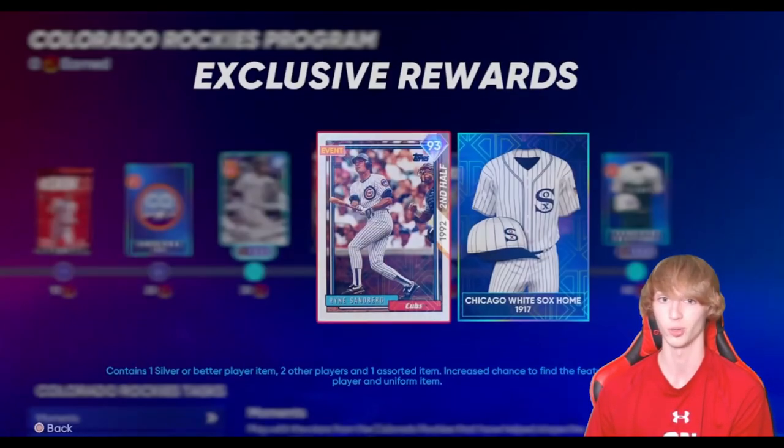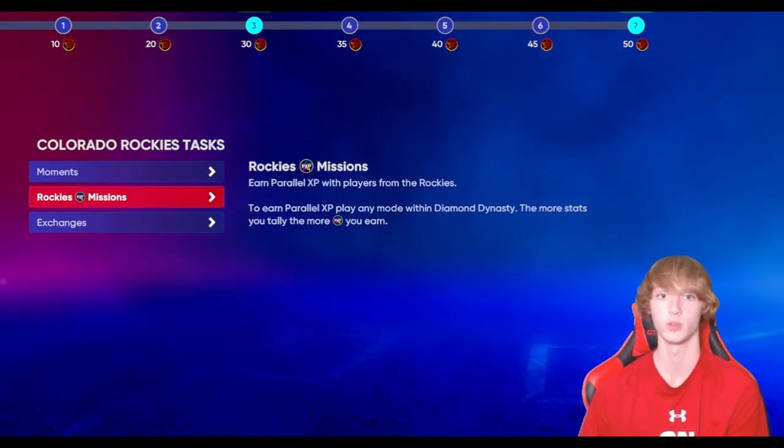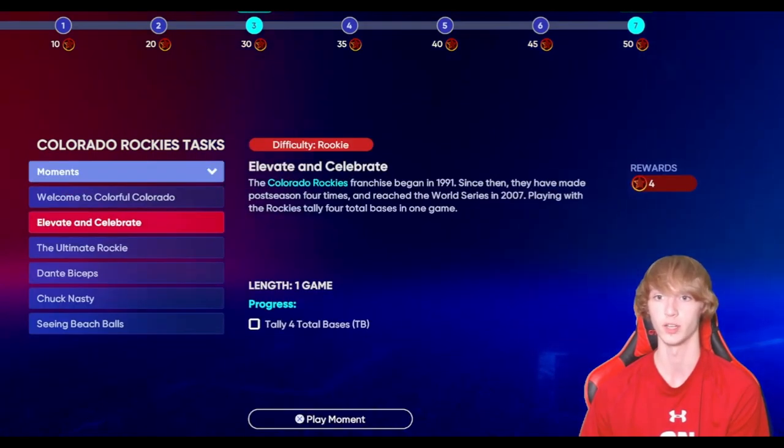For the Rockies, there's also a free Headliners pack and a free five-pack box. It's pretty easy to go ahead and do — just Rockies missions if you need to, otherwise there's some exchanges and moments you guys can play as well.